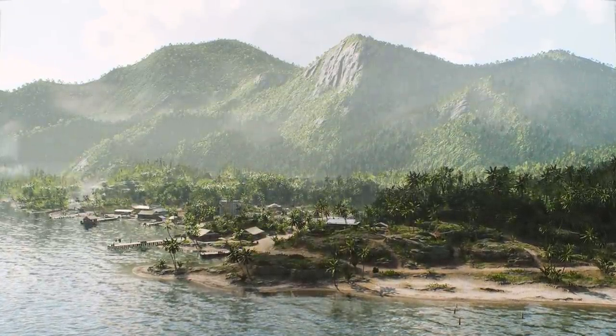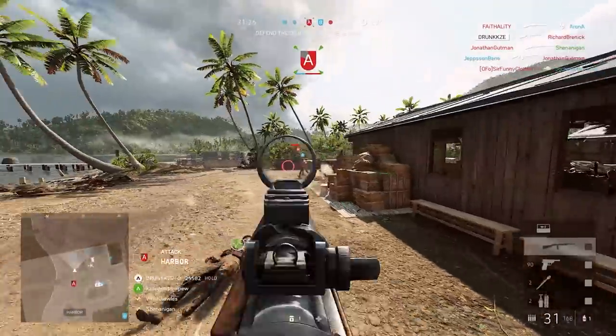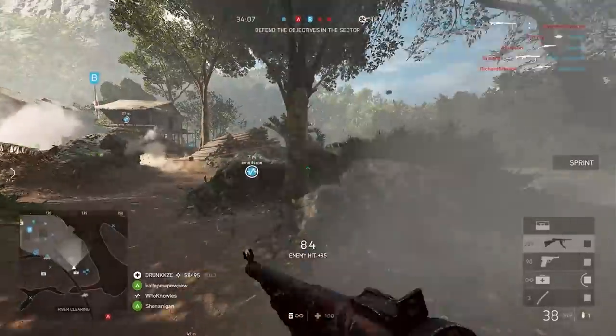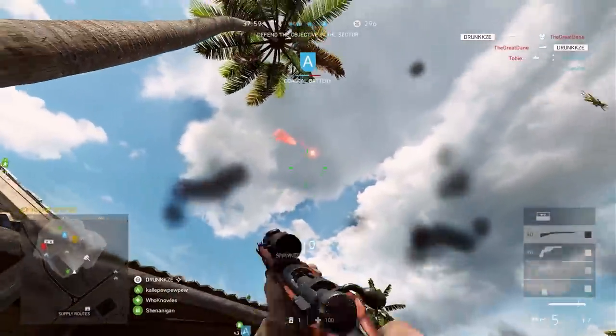So that's the map pretty much covered. That's the only one we know about so far for Chapter 6. It remains to be seen if any more maps will make their way into the chapter — this might just be the first announcement. But we're going to move on now to weapons. Announced so far, we have three new weapons and two new gadgets.